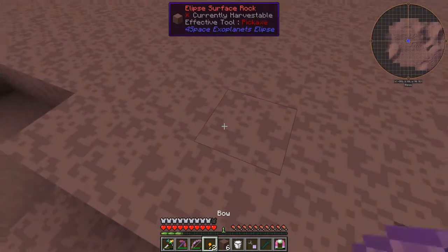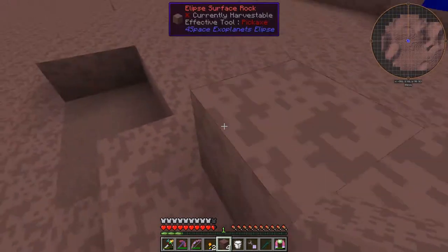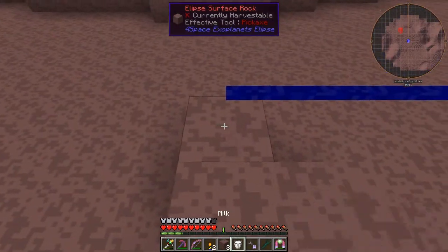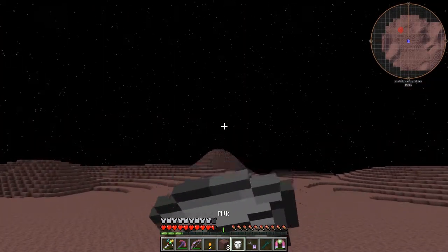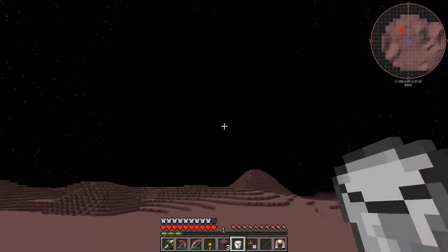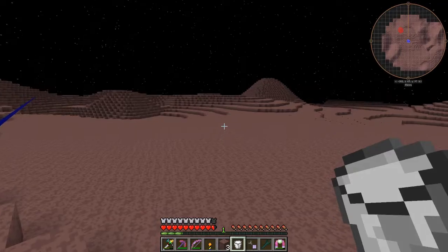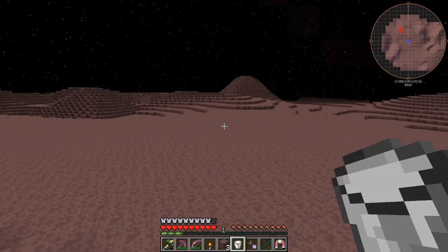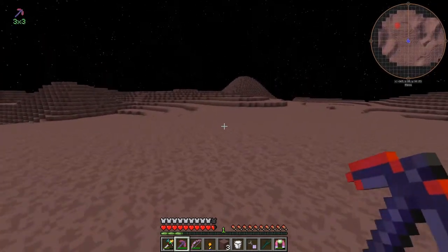That would be the problem anyway. The whole purpose of this is to put down the markers — it's actually not going to be too bad this time. Here's the place I need it. Let's put this marker down. Let's go and have a look at the controls. Let's drink some milk first. Get the next bucket out — that should prevent nausea for a bit.